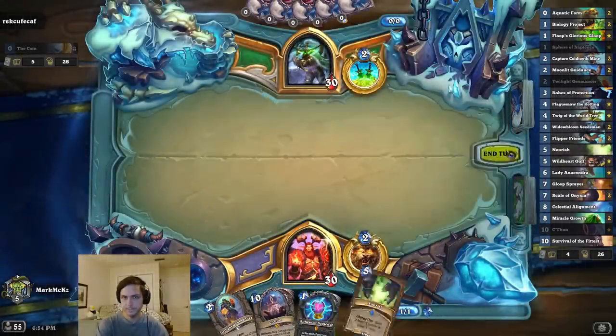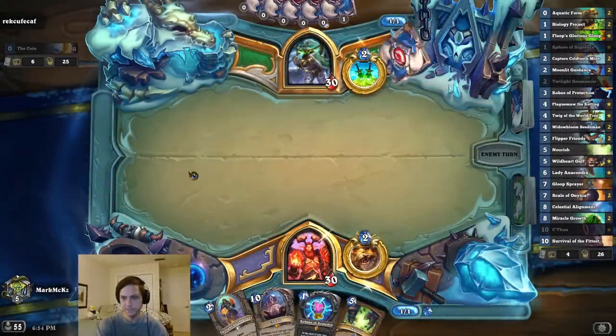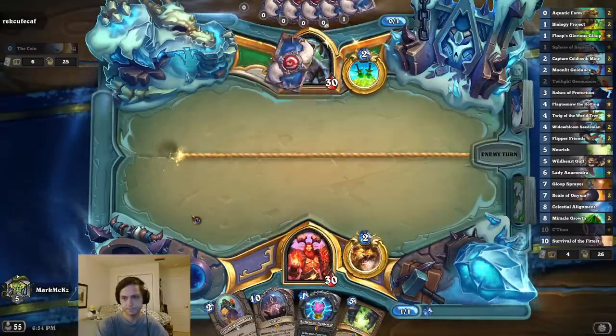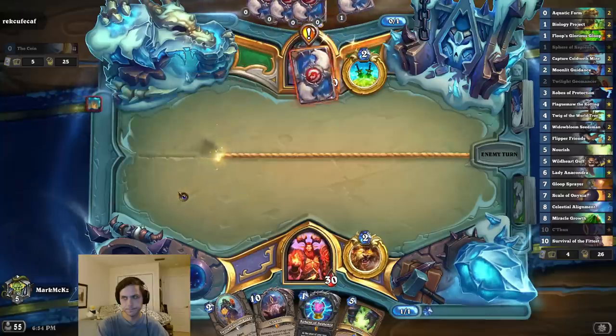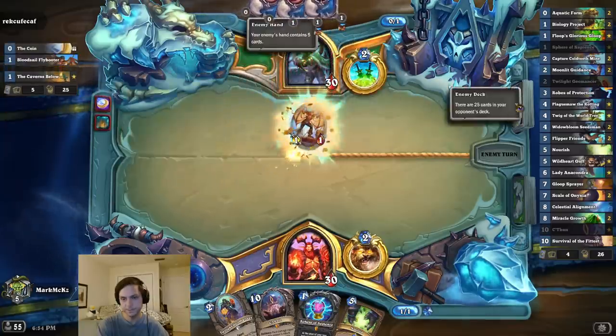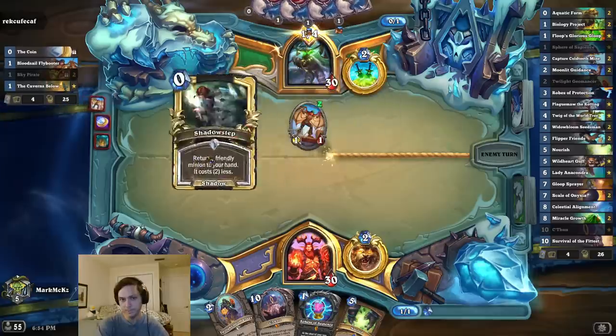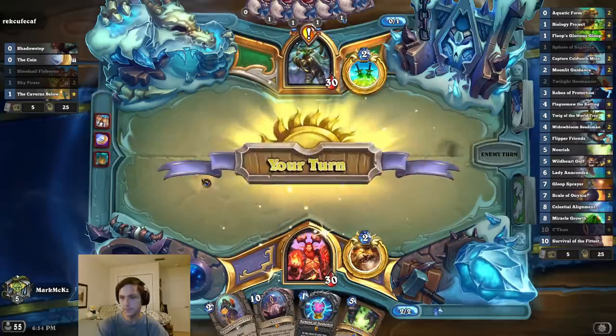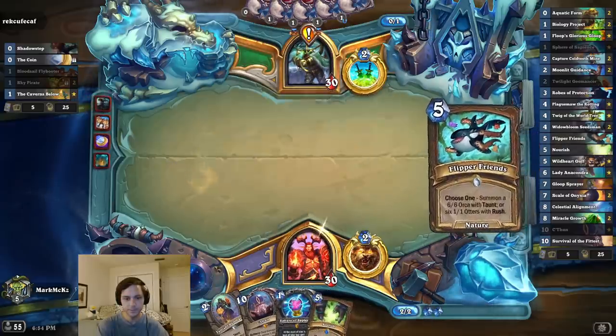Not the best hand, but Rogue is in theory a good matchup unless they have Vanish or Scabs or something. The start is just unbelievably insane, and he ropes it. Yes, that's a fair rope right there — well deserved.